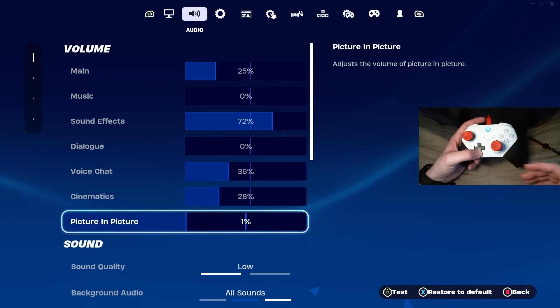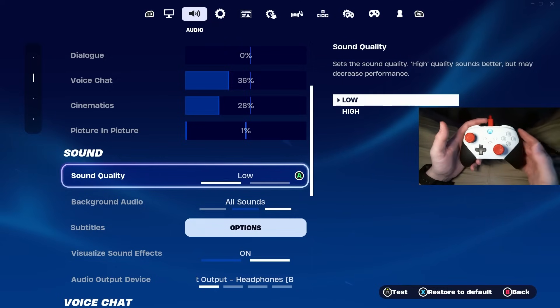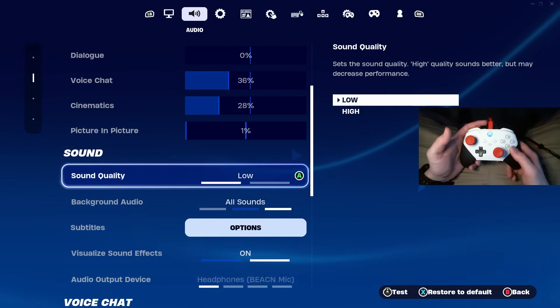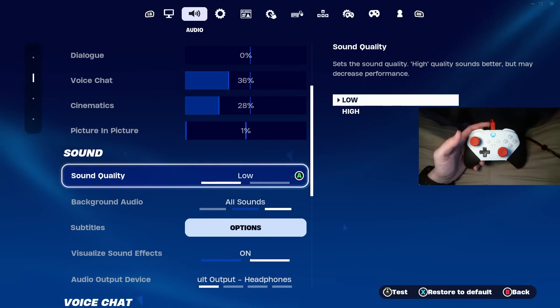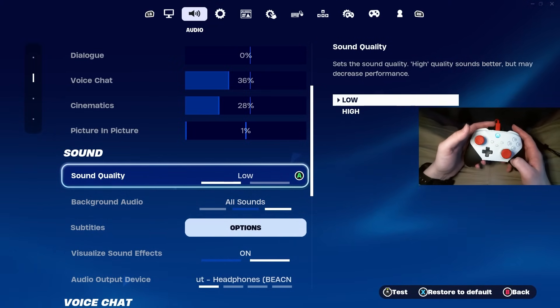Now we're moving on to the sound settings. At the very top, most of this is personal preference depending on what type of system you use. But one setting I do recommend changing is putting your sound quality on low. Turning your sound quality on low will help your FPS if you're on a low-end PC or console.